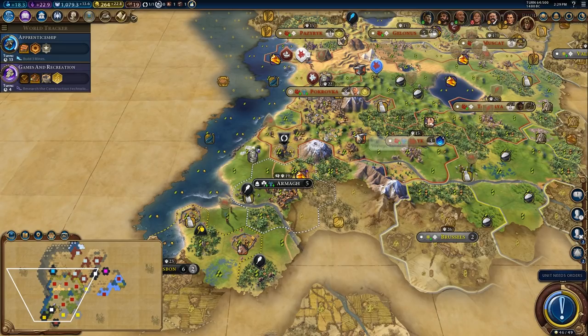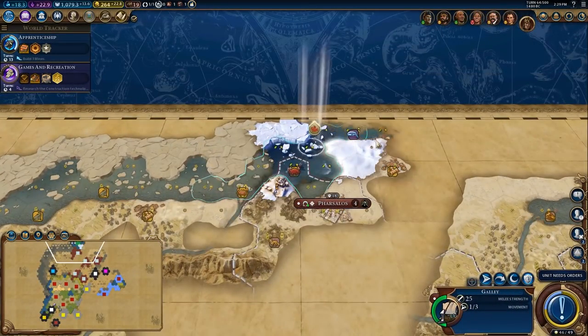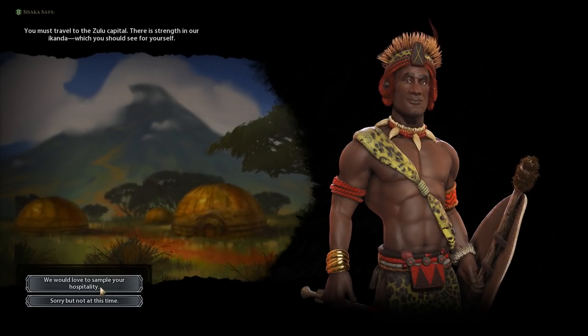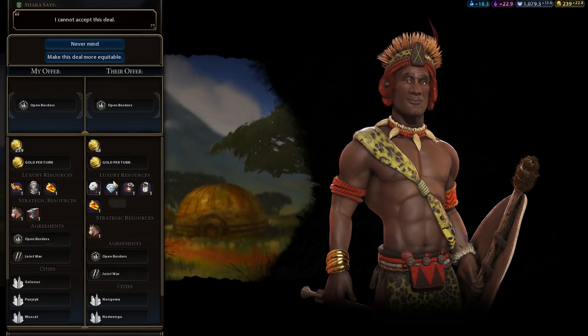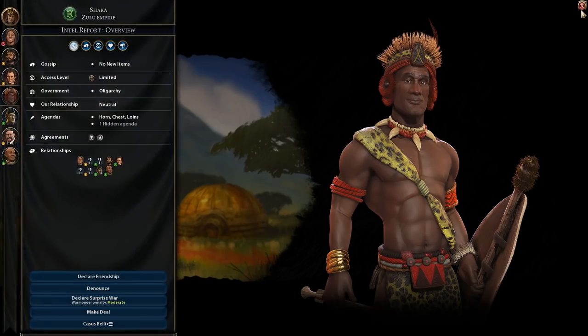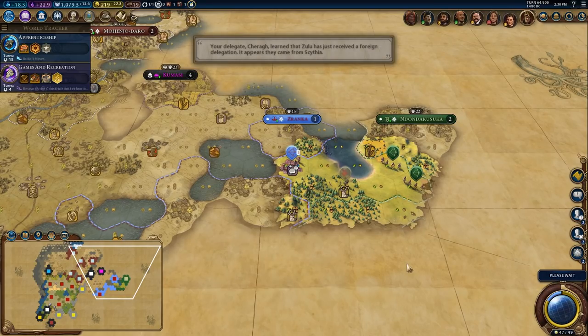I do want to build a temple — that's going to be the next thing I do in my capital. I really need Warlord's Throne but I also need the temple so I can get more enhancements for my religion. In particular I think amenities might be a really good move here. There's Shaka — I think I'll send a delegation to Shaka and see if I can get an alliance. Let's grab open borders right away — he wants one gold per turn. What if I gave you 20 gold straight up? I gave him 20 gold; that'll keep him happy and give me open borders. It saves me 10 gold over 30 turns which isn't too bad.